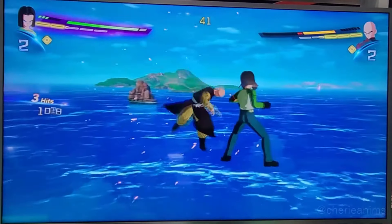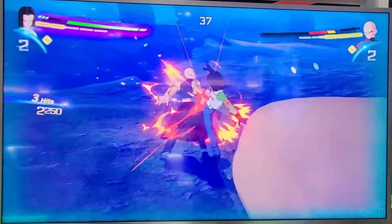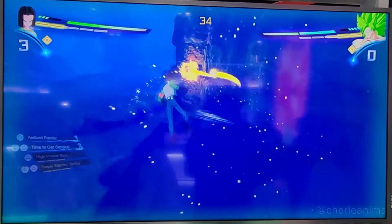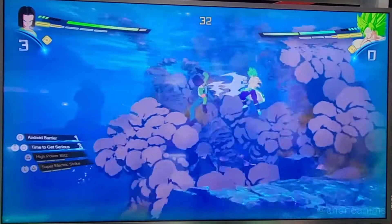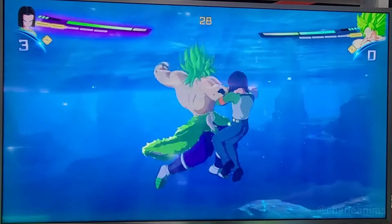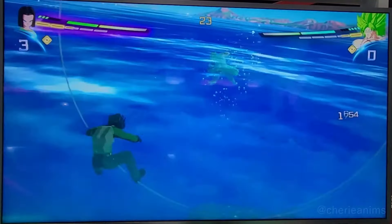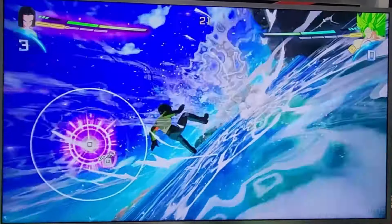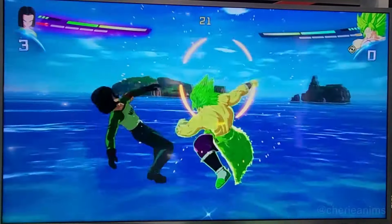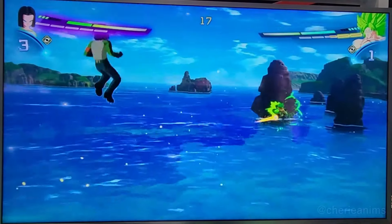Here we're seeing Android 17 against TN — I haven't seen a lot of 17 gameplay so I'm very curious. These are good combos. TN already lost, and we're going against Broly next, who might be a little tough because he does have his armor. Android 17 here can deal with it, though — and there's a nice grab from Broly going back into the clash.